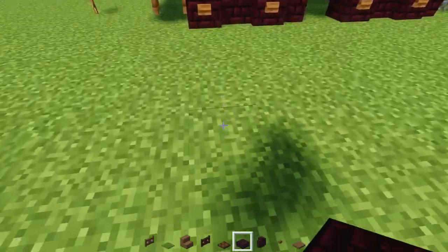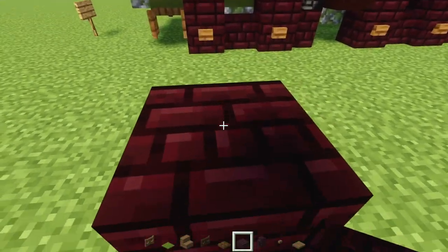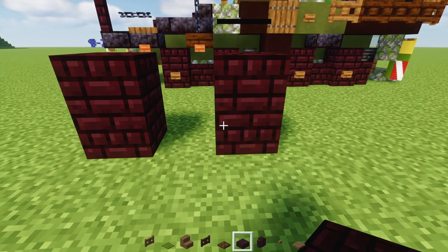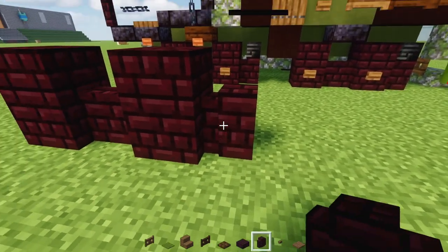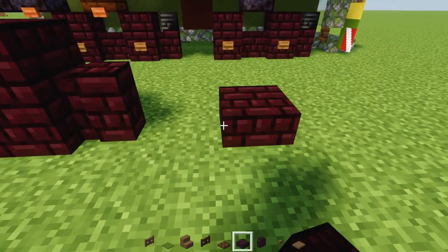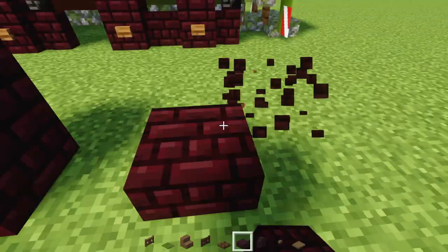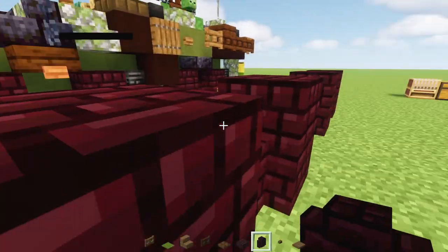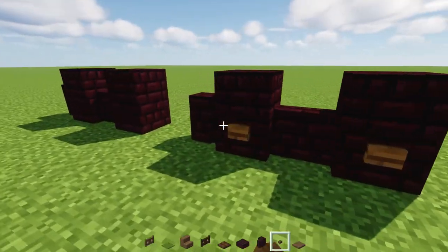First off, let's make the wheel. That's going to be a nether brick block with a nether brick slab on top. Skip a block and do the same thing. Then we'll add nether brick walls behind both of them. Skip a block and do the same thing over here in the back.